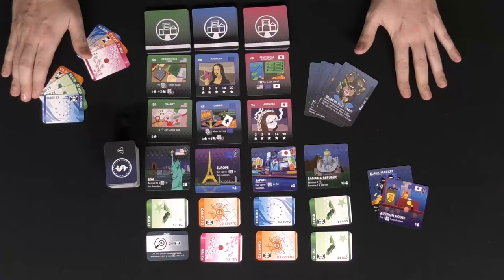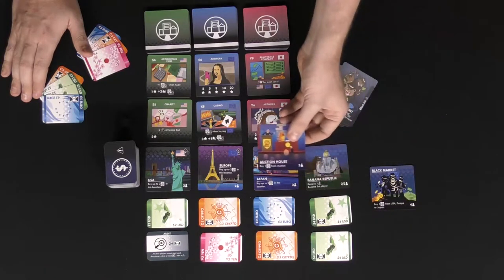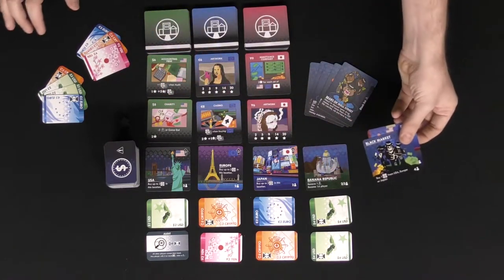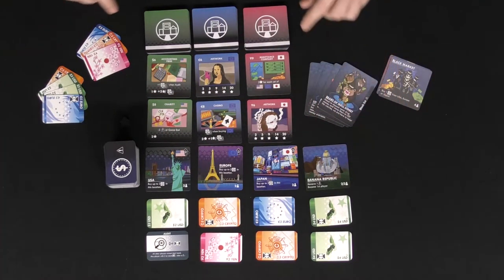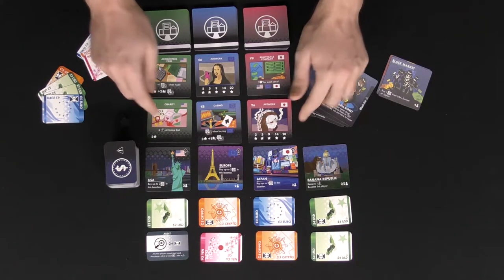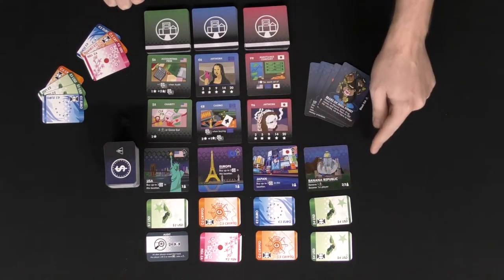You're going to start off by dealing out locations to the board. You'll always have the USA, Europe, and Japan, and then if it's a two-to-three player game, the Banana Republic; an Auction House for a five-player game; and the Black Market for a four-player game. You're also going to have location cards here, dealing out two face-up above each location card, with money cards distributed down below as well.